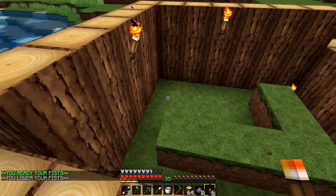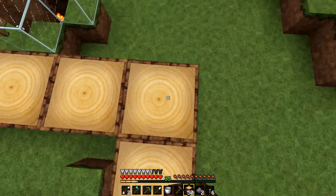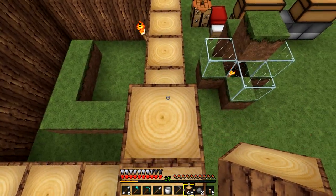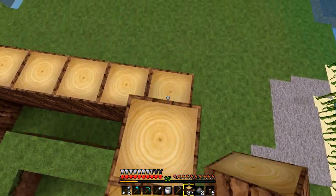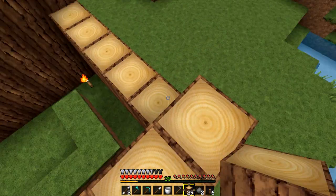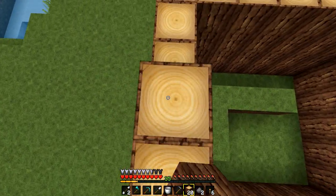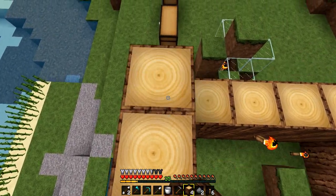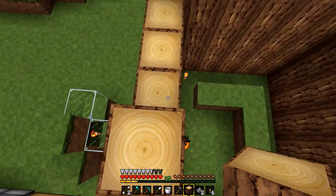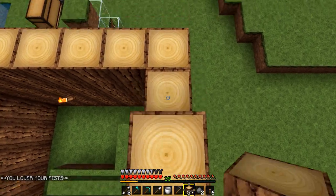I'll need to start putting torches up as we go. I also want to make an enchanting table - we got the books and leather in the last episode, well we don't have the books yet but we have the stuff to make them. I'll try to go as high as I can; I still probably won't have enough wood to get all the way up to where I want to be. I'll go as high as I can with what materials we've got, then start putting in the floor.